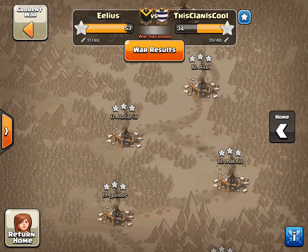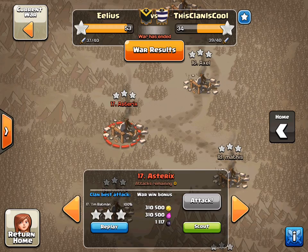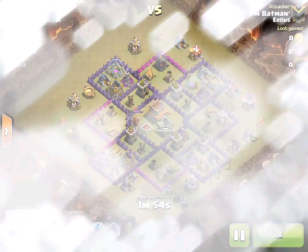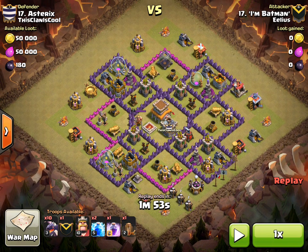The first attack from this war I'm going to bring you is one of our Town Hall 8s — it's Iron Batman. I thought it would be quite nice to share one of his from this war, and probably the next as well, because these are his last attacks at Town Hall 8. He's just recently upgraded to Town Hall 9, so these dragon raids are going to become a thing of the past, Batman.